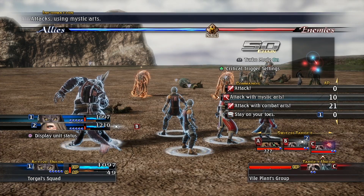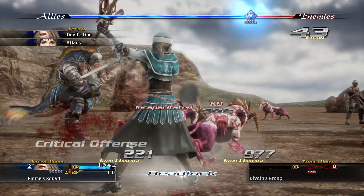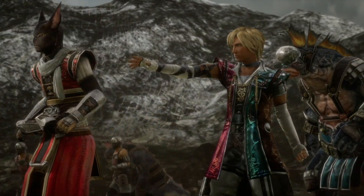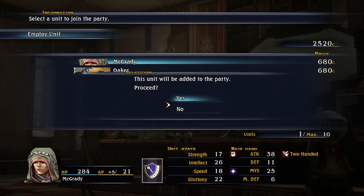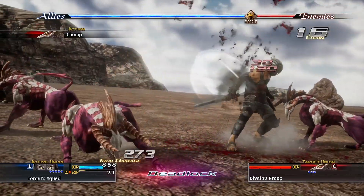Combat in The Last Remnant is rich and rewarding and will put your tactical decision-making to the test. We're here today to make sure you get the most out of it by covering the bases. Unlike most turn-based JRPGs, you don't command individual units in The Last Remnant. Instead, you will issue orders to Unions — small squads of units on a larger battlefield. These Unions can be customized with different members, formations, and more. Take advantage of this to survive the harsh tides of war.